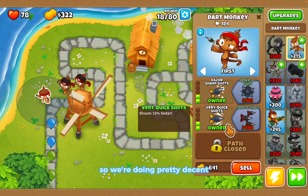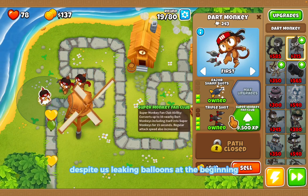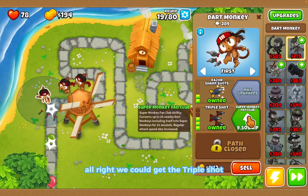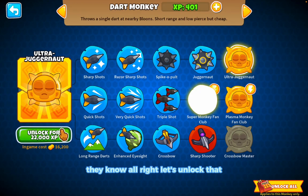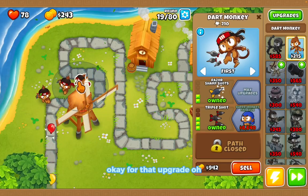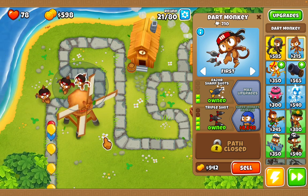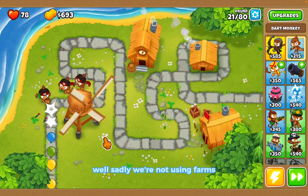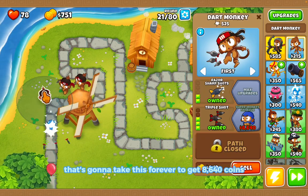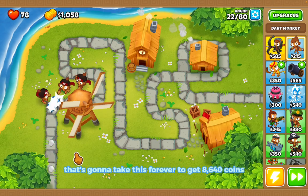We're doing pretty decent despite leaking balloons at the beginning. We could get the triple shot upgrade now — let's unlock that. We need 8,000 cash for that upgrade. Sadly we're not using farms, so it's going to take forever to get to 8,640 coins.